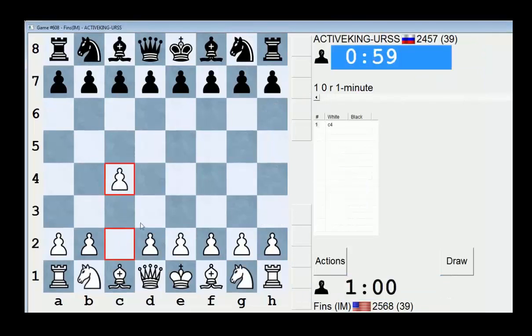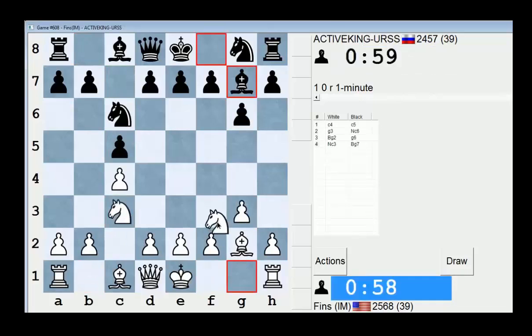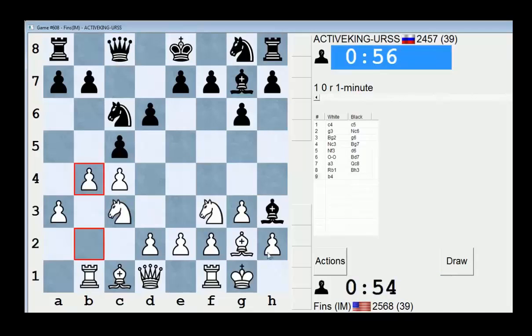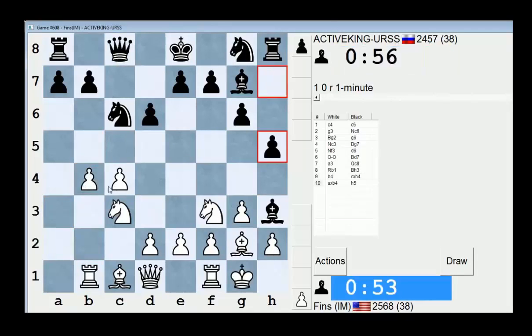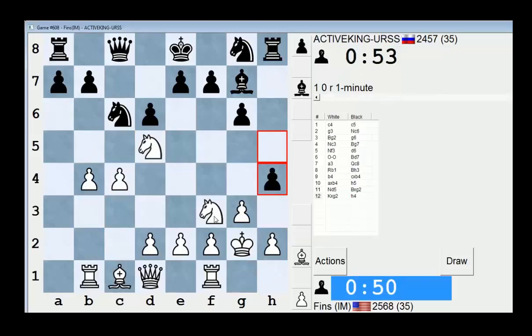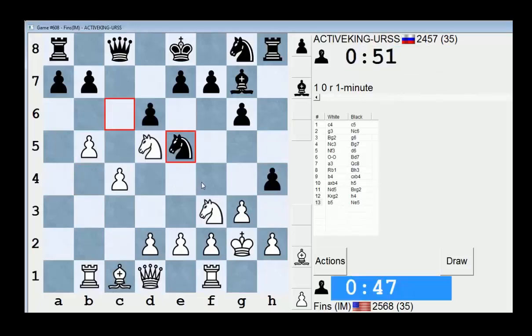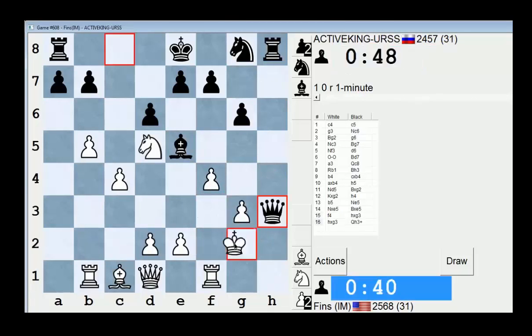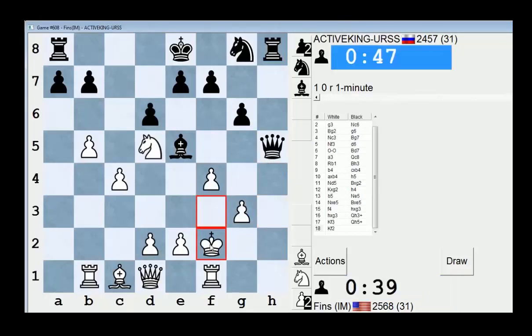We've got Active King — let's go C4, let's play the English. Oh yeah, he does this little system. This is a tricky move. Let's go here. I'm not exactly sure how to respond to this, but let's take, let's go F4. Check — we're going to get driven out with our king, but it's a risk we have to take.